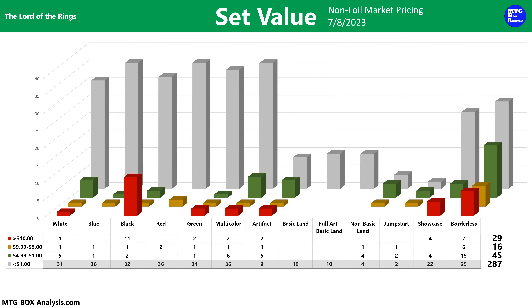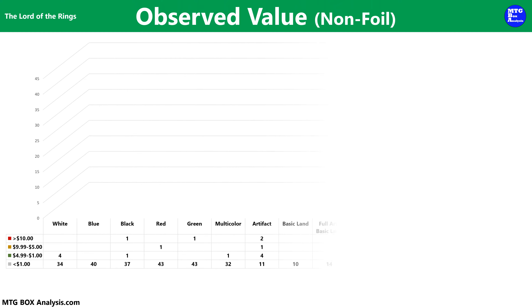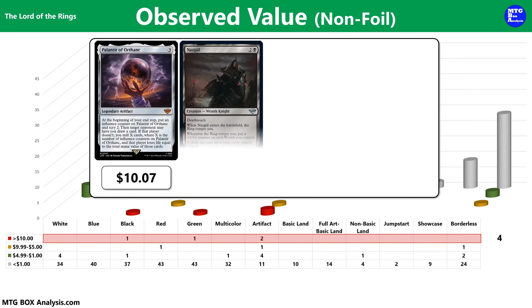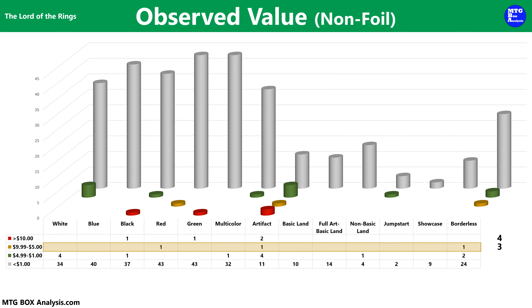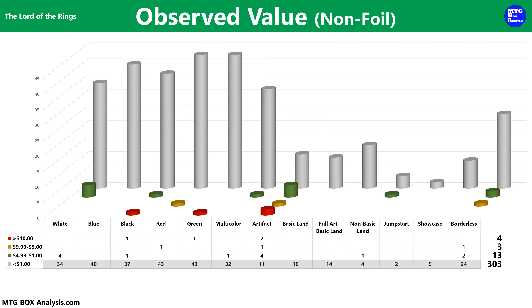Before we look at value, let's baseline with a review of the cards we could have pulled using non-foil market prices as of July 8th, 2023. Currently the main set features 29 cards valued over $10, with six cards currently valued over $20 that you can pull from a set booster pack. The set also features 16 cards valued between five and ten dollars and 45 cards valued between one and five dollars. The remaining 287 cards are currently valued under a dollar. Adding up the market value of all 377 cards gives a grand total of $855.07 in market value.